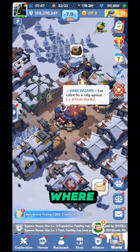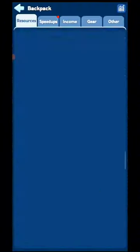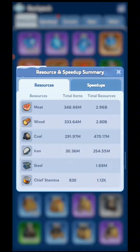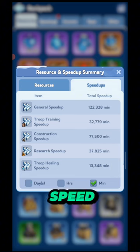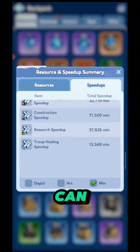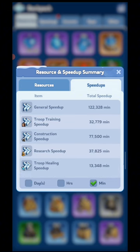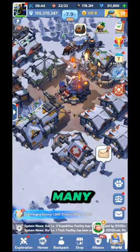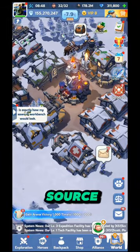In today's video I will show you how you can get speed up, when you should use speed up, and how you should use speed up. First, I will tell you where you can see your speed up. Just open your bag, click the top left corner, and here you can see how much speed up you have.